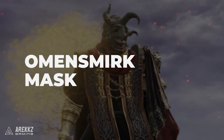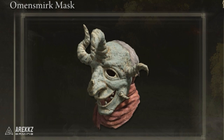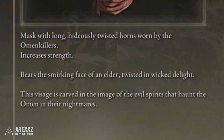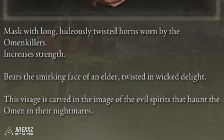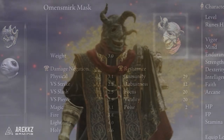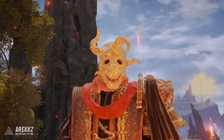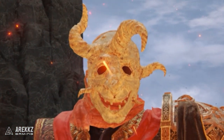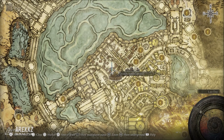For boosting strength, one of my favourites is the Omen Smirk Mask — a long mask with hideous twisted horns worn by the Omen Killers. It increases strength by two, the same bonus as the Imp Head Fanged helmet, but it weighs a lot less and doesn't have much less defense. You can get this by defeating a lesser Omen Killer outside of the Lower Capital Church Site of Grace in Leyndell, the Royal Capital.